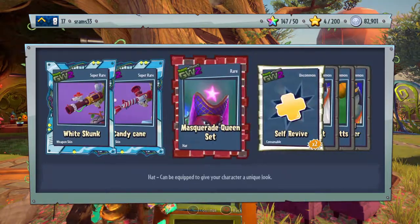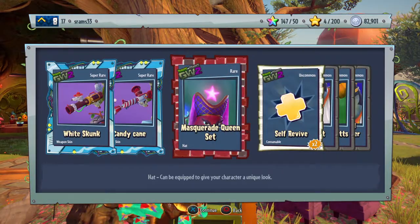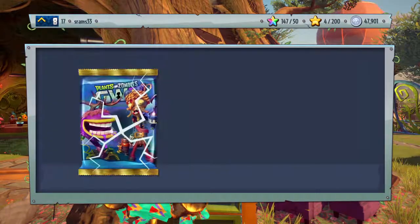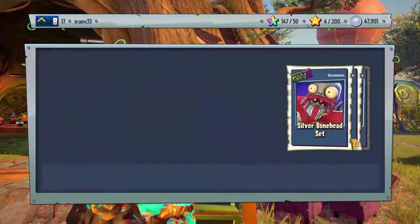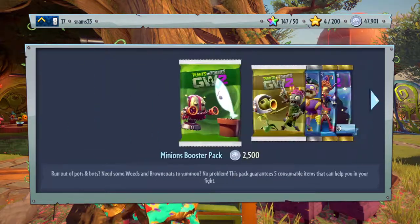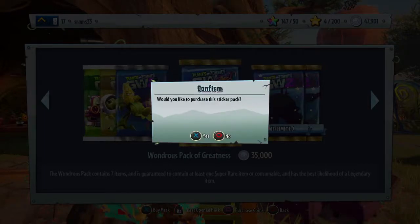So we got two legendary things from this whole thing, and we spent a little under 900,000 - about 850,000 coins. We've gotten two legendary things and this is the last one.